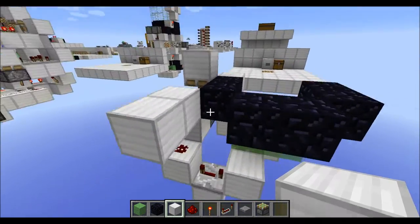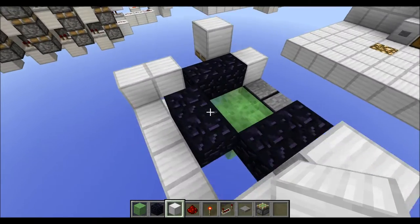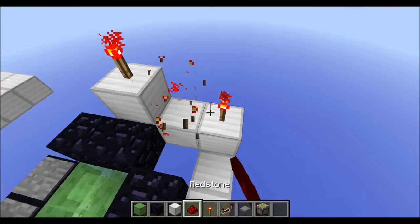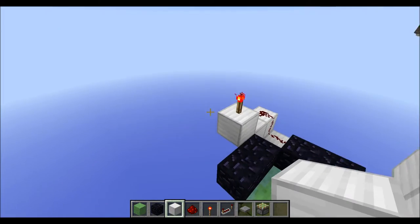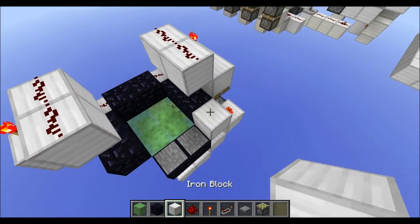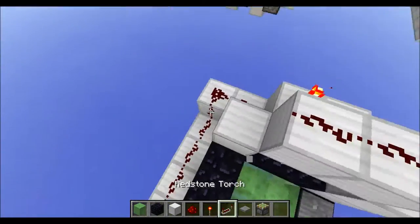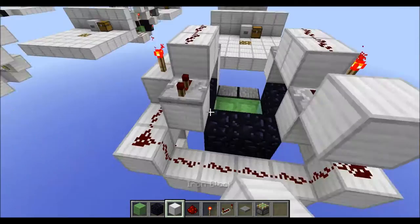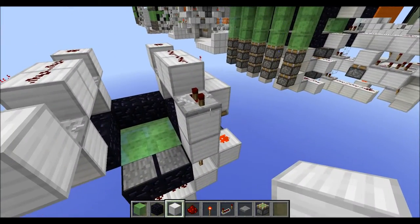Next place another block here, then go down one and place 4 blocks along like this, followed by another 2 up like this, and finally one more here and one on top of this repeater here. Put torches on top of those blocks, and redstone on top of those blocks here. Then place 2 blocks up like this and up here, put redstone on top of them, then block down there, another block down here, the same on this side. Put repeaters on 2 ticks going outwards like this, and then finally put blocks with redstone on top just along in front of those repeaters here.